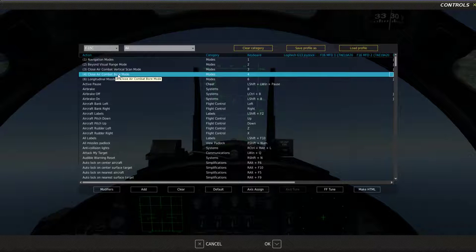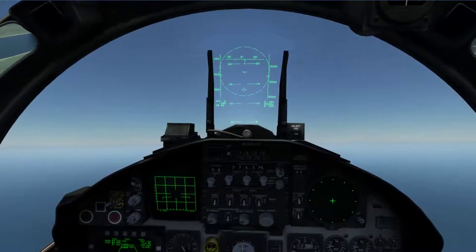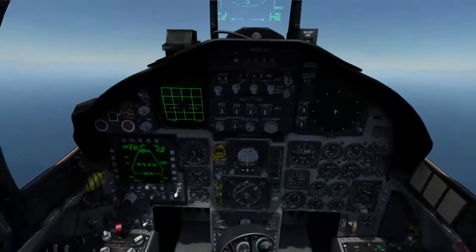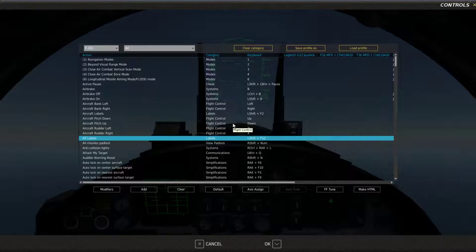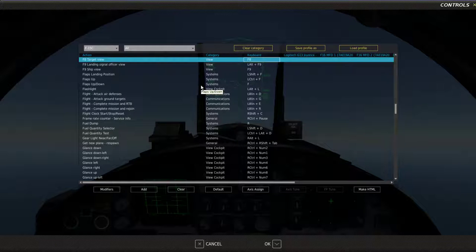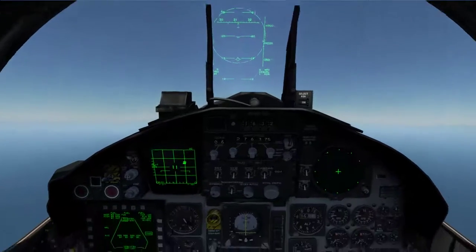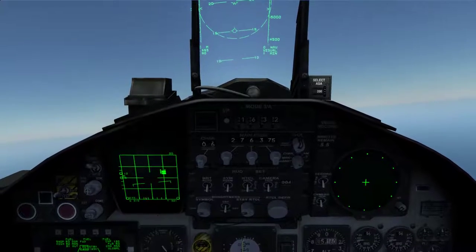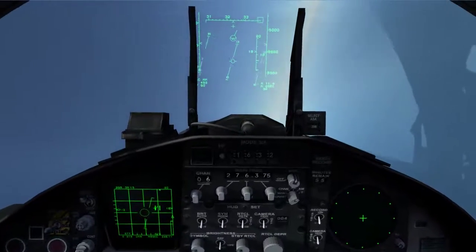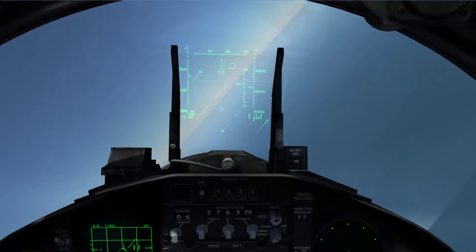Boresight is close-in, and pushing forward on the hat is BVR mode, which is what we're going to use here. Now I need to turn my radar on — it's been too long. There we go, that's what it was. Now we've got two targets, guaranteed to be MiG-21s because I built the mission that way. I'm going to put my cursor — my bug — on them, then lock the target up by pressing the appropriate key on my HOTAS.